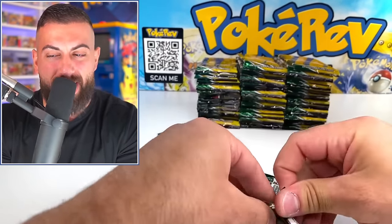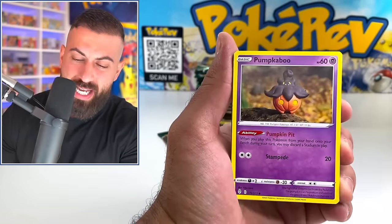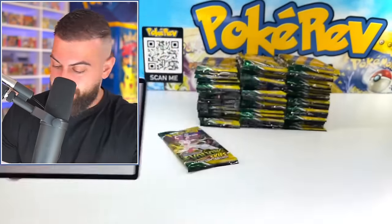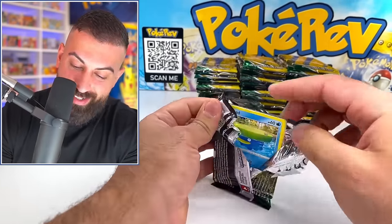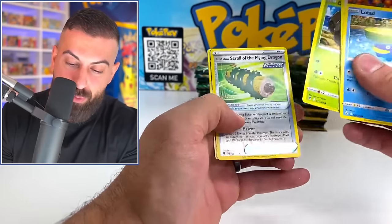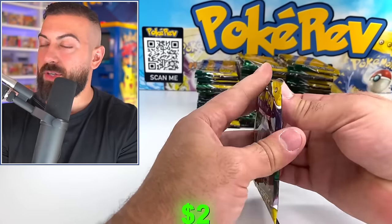You can't really beat a big Evolving Skies opening — it's one of those sets where it's just really good. Regular holo. Let's keep it rolling. You think about Sword and Shield — Evolving Skies, man. That's probably my number one or number two set from the Sword and Shield era. Sylveon V, not bad. We're still rolling here.